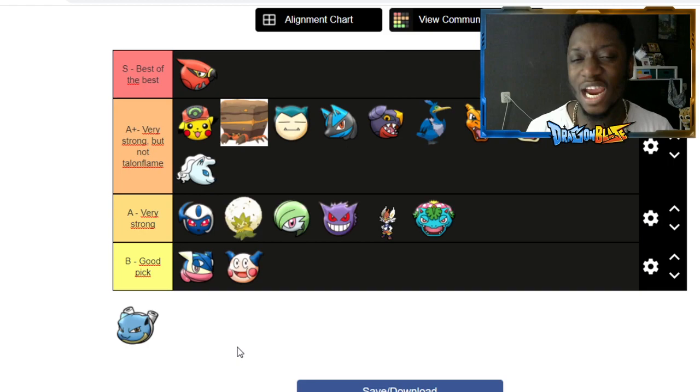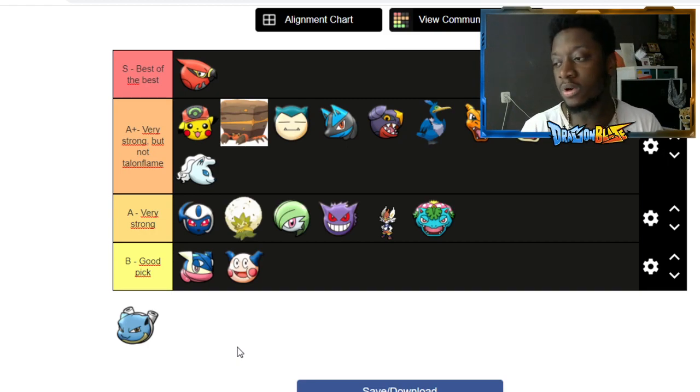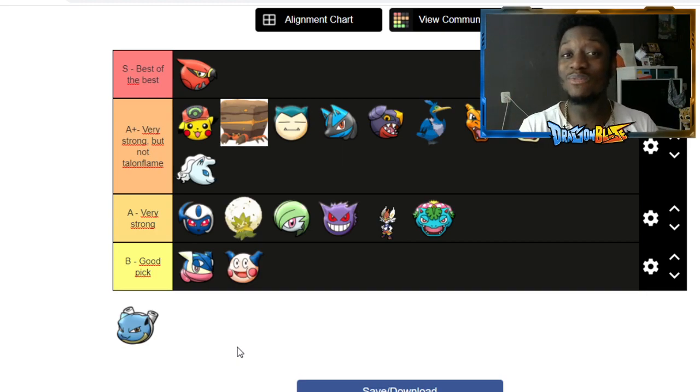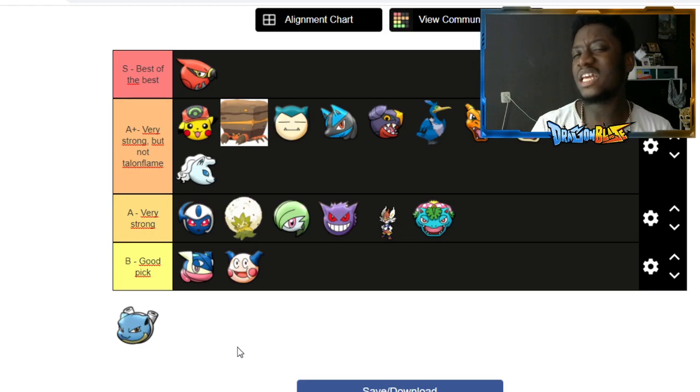The characters I put in A tier are basically those that have never really carried my games. I've never had an Absol, Eldegoss, Wigglytuff, Gengar, Cinderace, or Venusaur carry my games. I wish I had more time because it would have been really good to maybe put another character in S tier. In the few days I got to play, Talonflame was still super annoying and Pikachu was a lot less overtuned — his ult also has a cooldown period after use, giving you time to fight back.